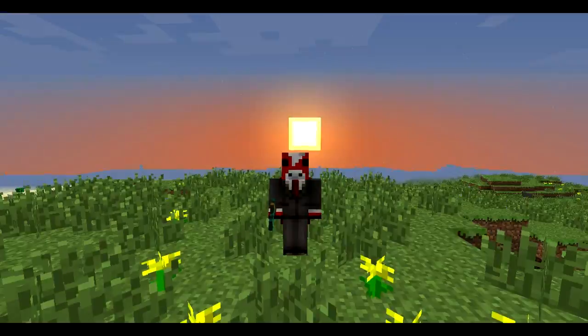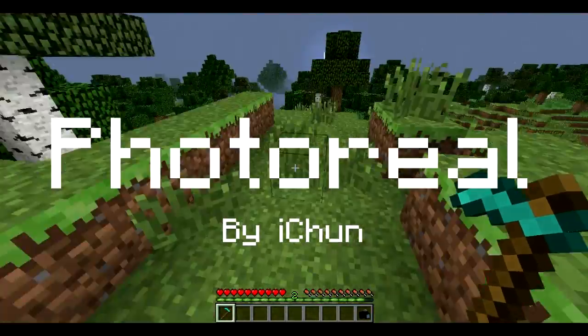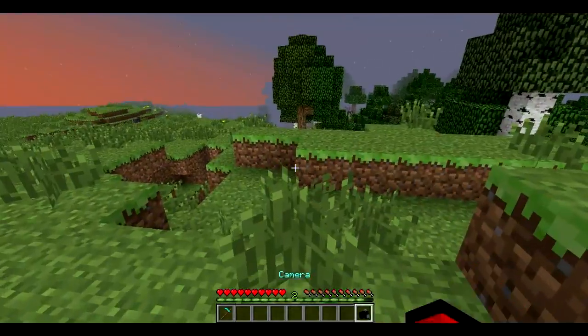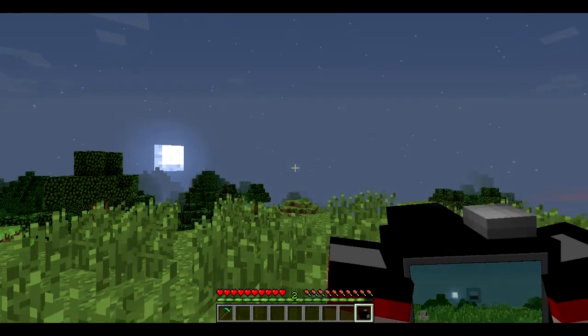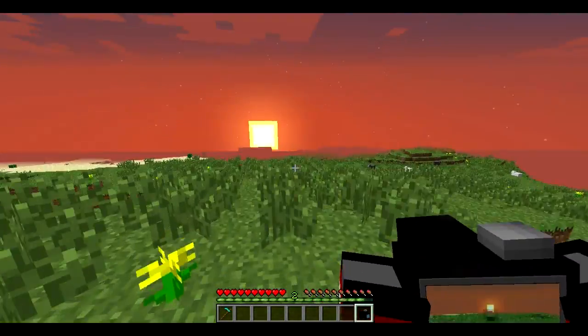Hello, my name is Jack and welcome to another Minecraft mod showcase. This is a really cool mod called Photoreal, created by Itrum. What this does is it basically adds a cool little camera into Minecraft. You can see it looks really awesome in my inventory, and it's actually incorporating my own skin, so you can see my hands — or my hooves, I should say.